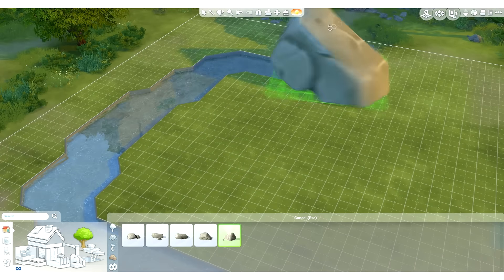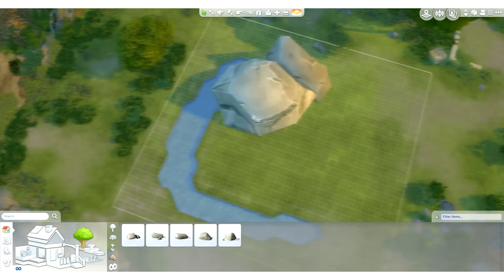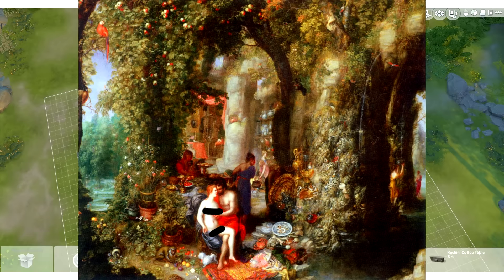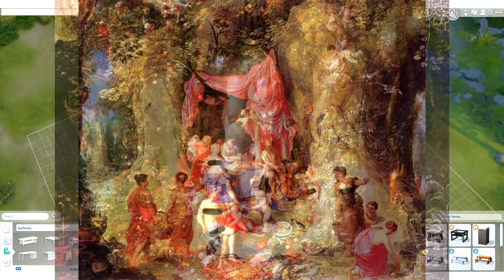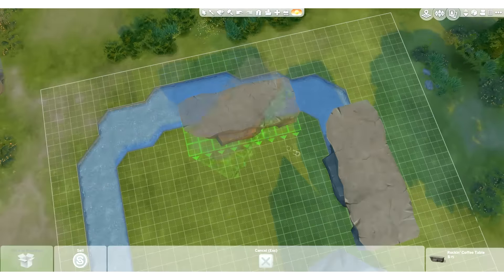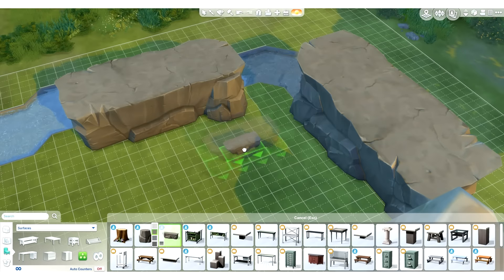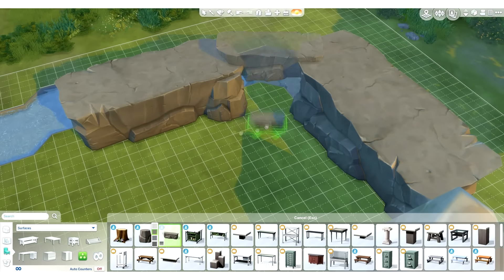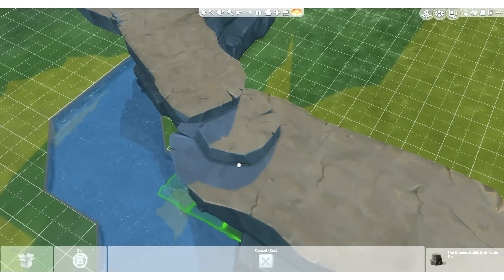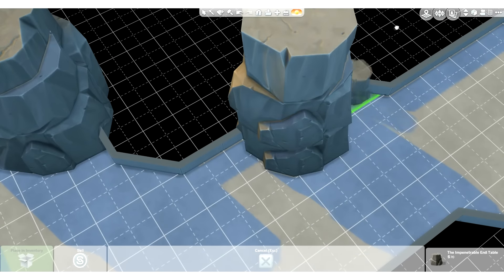This is a speed build in The Sims 4 — a recreation, or rather my interpretation, of Calypso's Cave from the Odyssey or from Greek mythology. I'll show some pictures of paintings that I was very much inspired by with this build. The reason I'm building this is because I have a new series I've been working pretty hard on, and I did a creator sim of Calypso. I'm really happy with how she turned out and I wanted to make a lot that suited her story.